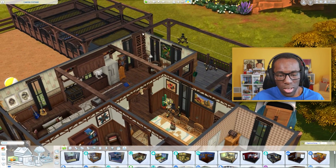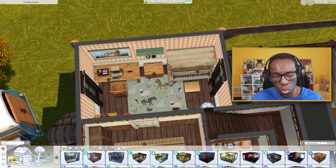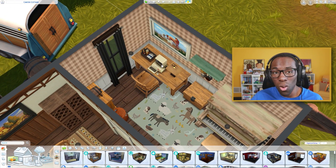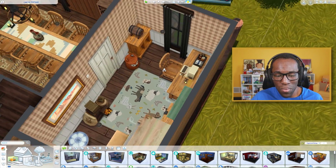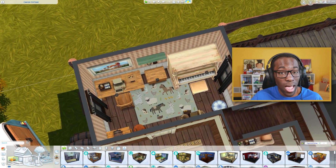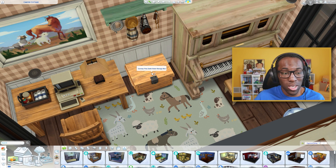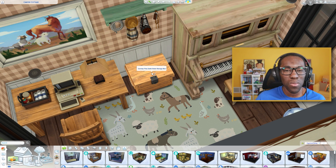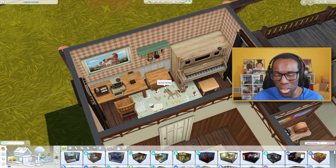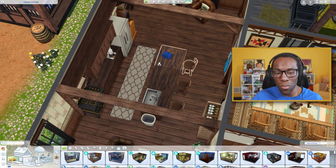We have nectar racks behind the dining table and on the side, so if you run out of storage you can always get more. For the office, I made it so both the adult sim and the child sim could work in there — one could play piano while the other writes a book or chats online. It's a multi-purpose room. There's also a storage box where you can store more nectar — it won't age properly in there, but it's a good place for it.